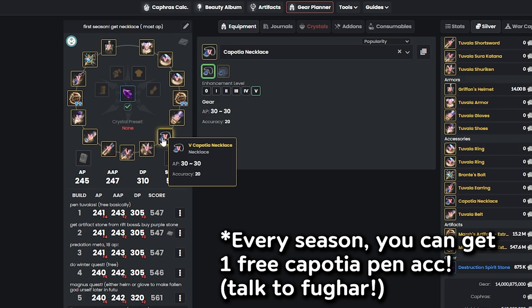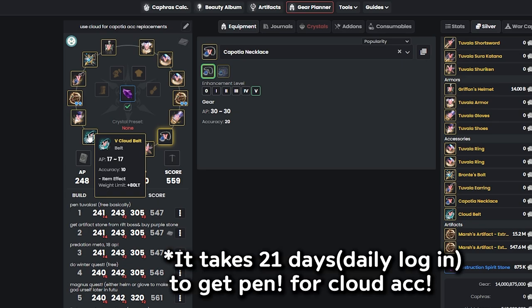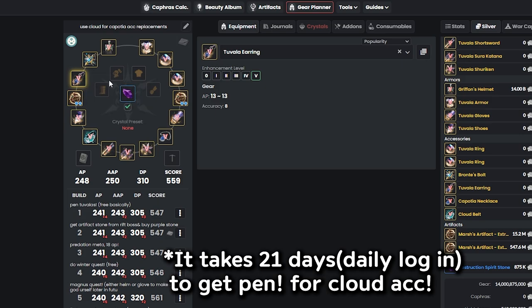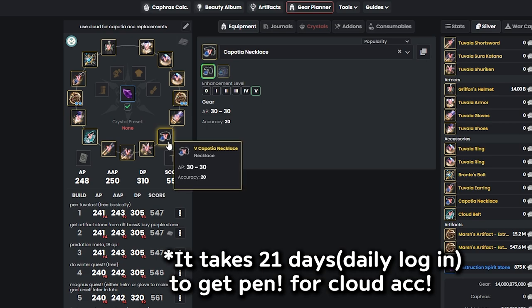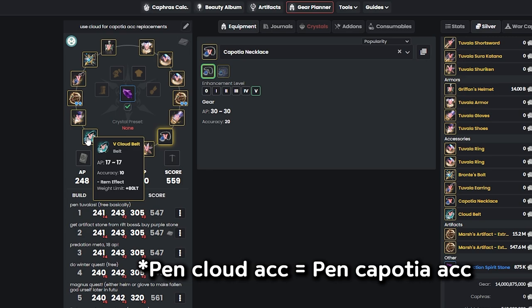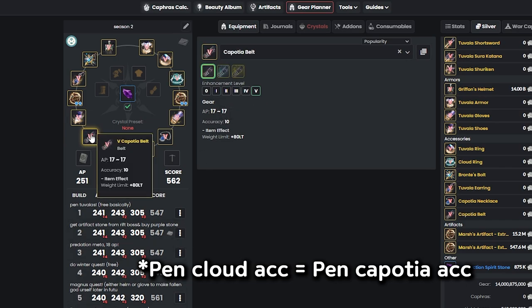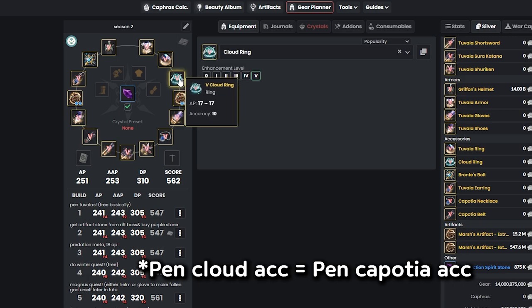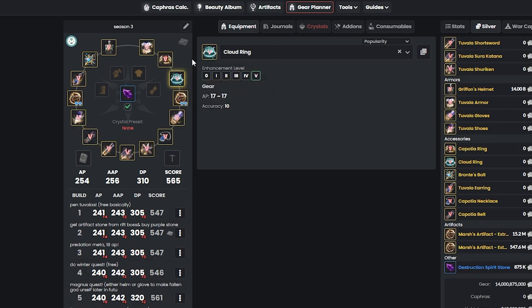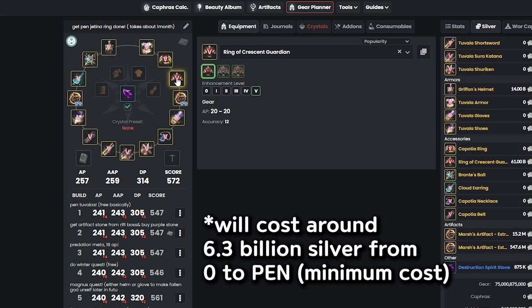After getting the necklace, you'll notice they recently announced the cloud accessory, which you can turn into any accessory — earring, ring, belt, or necklace. Since this is your first seasonal, use the Kaposha necklace and then use the cloud as your belt until the second season. Once you get the Kaposha belt in your second season, move the cloud to your ring slot.